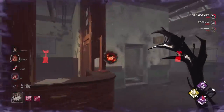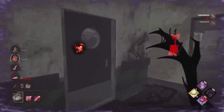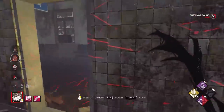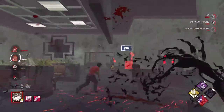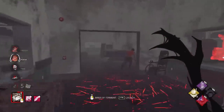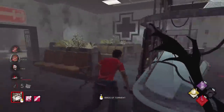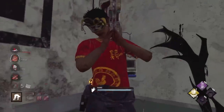Send a bird to stop that heal. Who's that — a Claudette? Down on the ground. I think I hear someone else. He got a pallet there, he's trying to flashlight. I think he wants to flashlight save — let's see if I'm going to Claudette. Dead Hard! Remember that? Yeah, we just walked through the pallet because of Dead Hard. Pick him up.